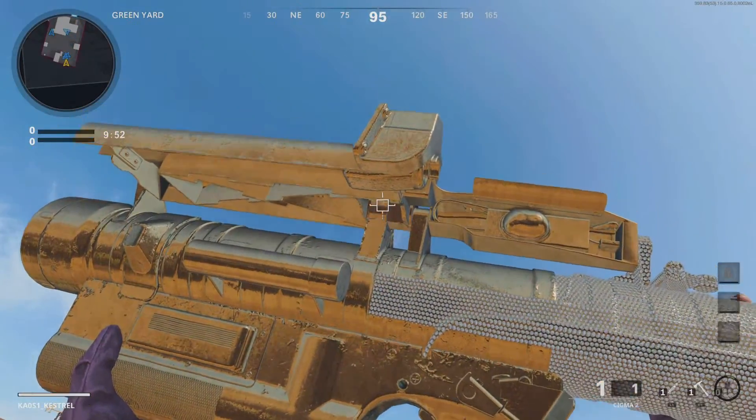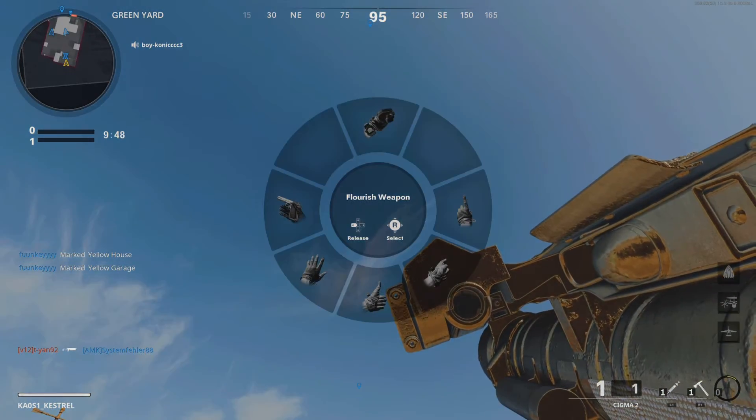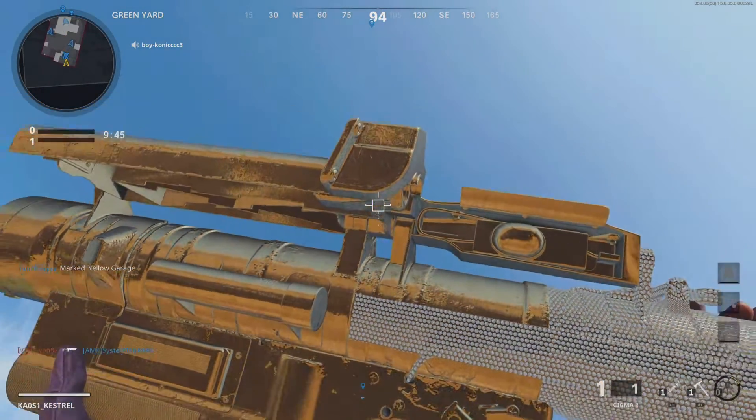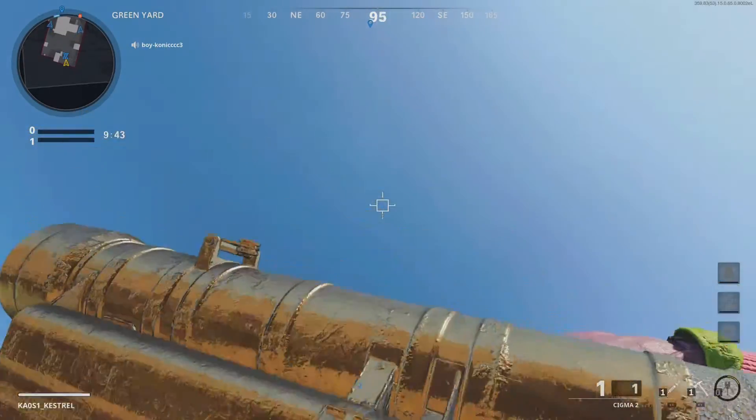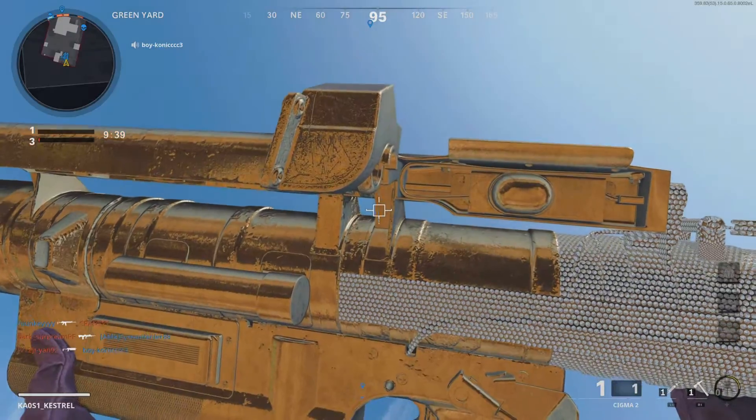So yeah, this is the Sigma 2 in diamond — this is my first time seeing it actually in a game. The inspection is quite short, but looks really good actually. Let's do it one more time.